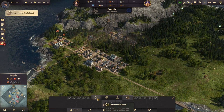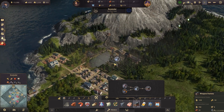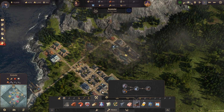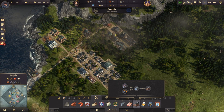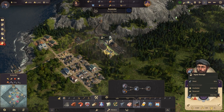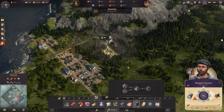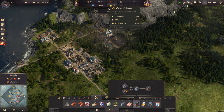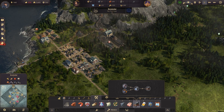We have plenty of steel, so I think we can come over here to our weapons production chain and build ourselves a weapons factory. Let's find a nice spot over here — yeah, we'll put that right there, and then have our little road come in that way. This warehouse needs to be upgraded for sure. What this is going to do is take our steel beams and turn them into weapons, and then we can build gunboats and other naval vessels to either sell or use.